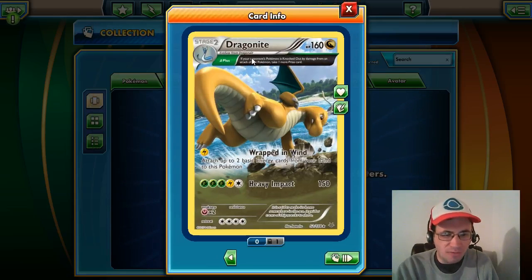Then we got Dragonite with the Ancient Trait Plus Power. If you knock out one of your opponent's Pokemon, you get to take one more prize card — so if you knock out a regular Pokemon, that's like taking out an EX Pokemon, and if you take out an EX Pokemon, you get three prizes.